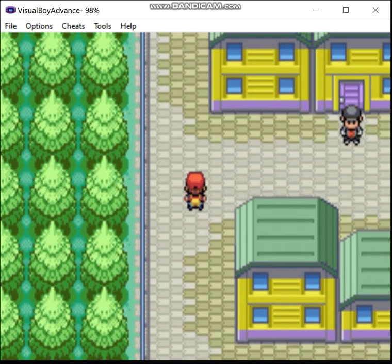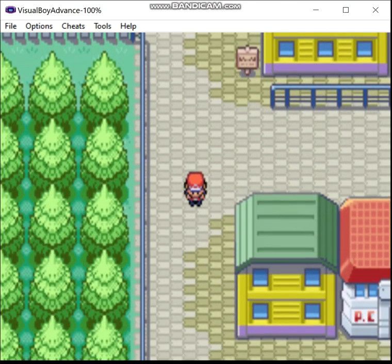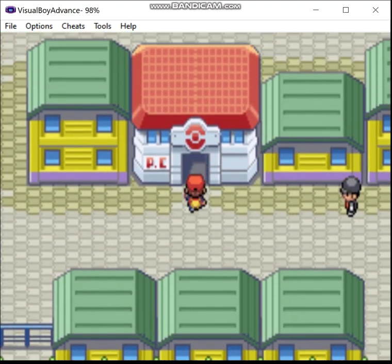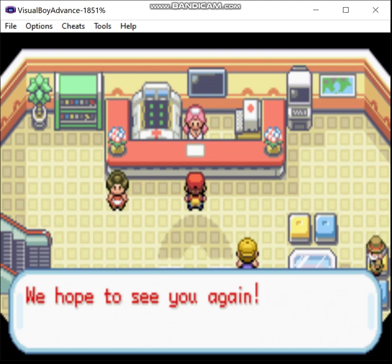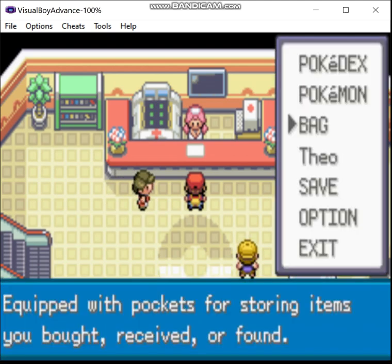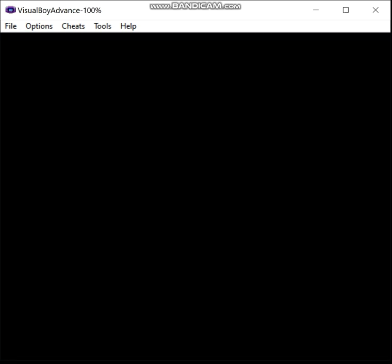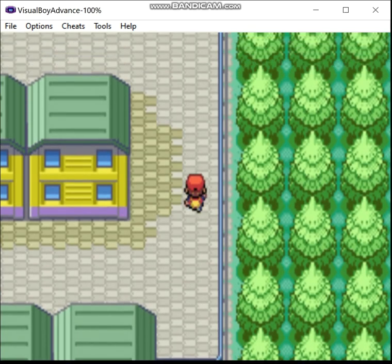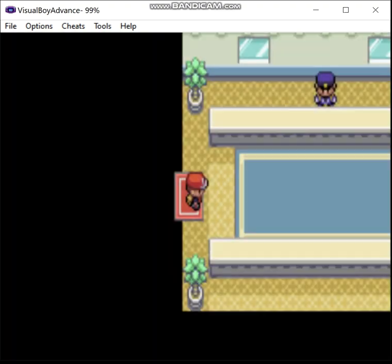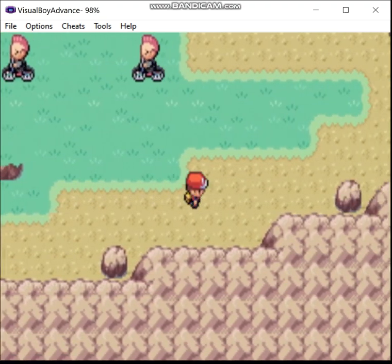That's where the Magnet Train Station gets built. Canonically, they used to live where the station was in Gen 2. I was able to get a bunch more Max PP just by farming Pickup. I got a Flamethrower TM, because what I did earlier really annoyed me. Anyway, moving on. I figured with maybe 15 minutes of content, I think we can go a bit longer. We'll take care of the Pokemon Tower as well.